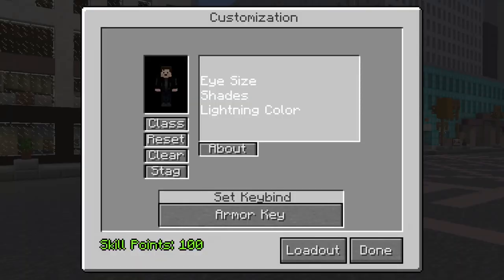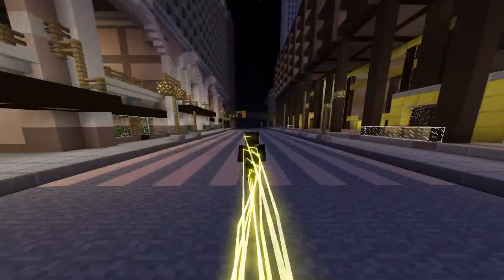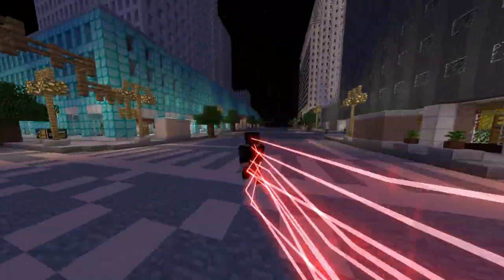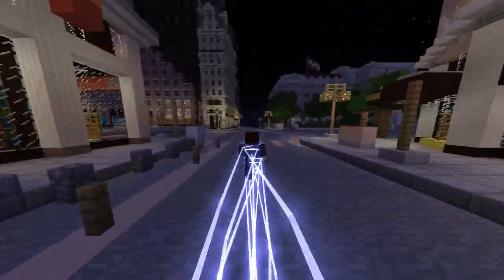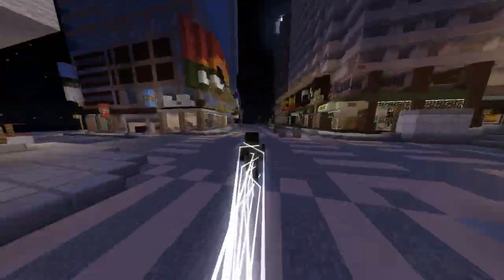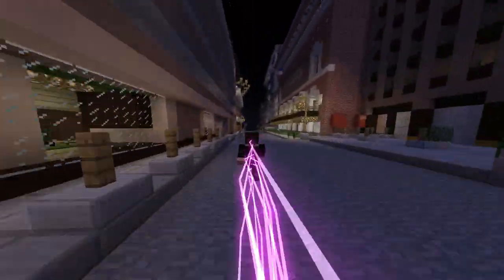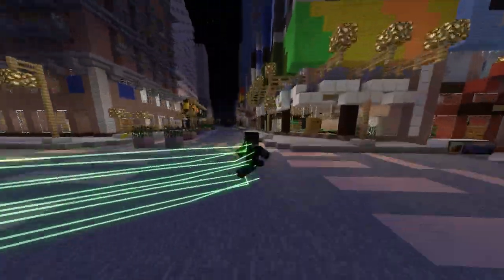The customization options Speedsters have are their eye size, shades, and lightning colors. Here are all the colors you could have: Yellow, Orange, Red, Blue, Light Blue, White, Purple, Pink, and Green.